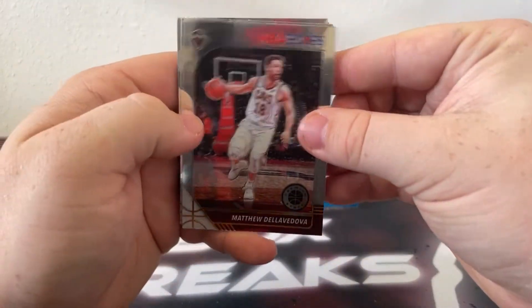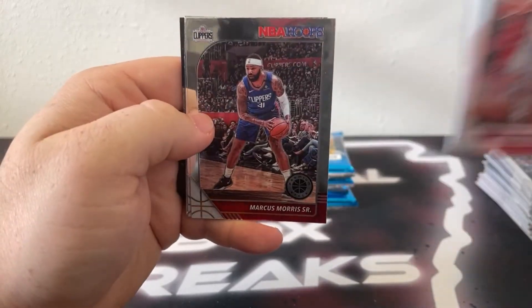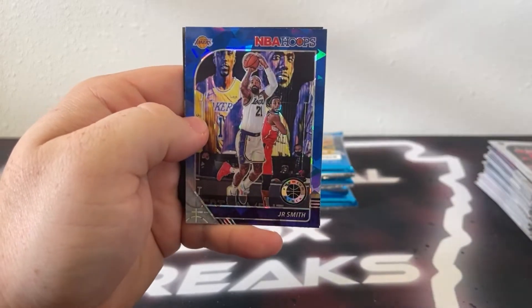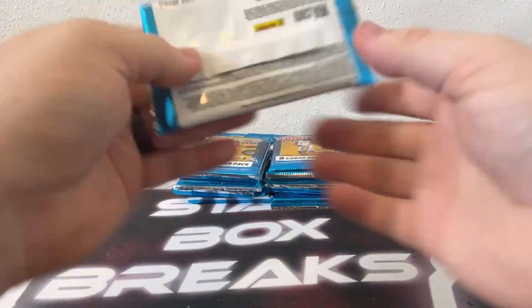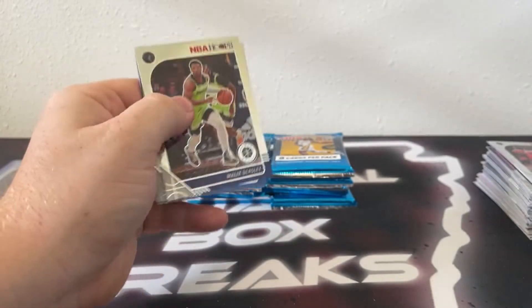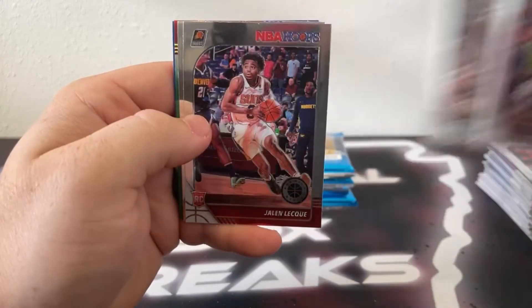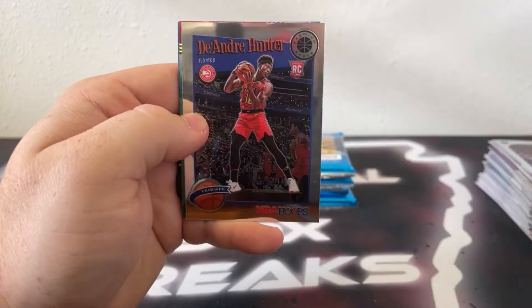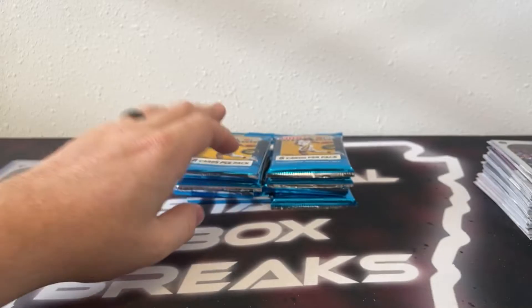We start with Matthew Dellavedova, there's Avery Bradley, Markieff Morris, Thomas Bryant, Marcus Morris Sr., there's a Grant Williams base, blue cracked ice JR Smith, and a Lights Camera Action of Kyrie. We need to find Luka — haven't seen him once. Here's Malik Beasley, Drew Holiday, there's Lonnie Walker, Jaylen Lequeux on the rookie, there's a tribute DeAndre Hunter, green prism Jay Crowder, got a cracked ice Blake Griffin, and a silver Kelly Oubre Jr. for Phoenix.